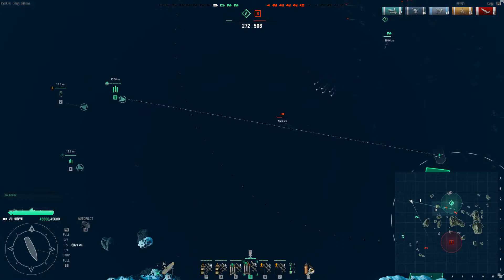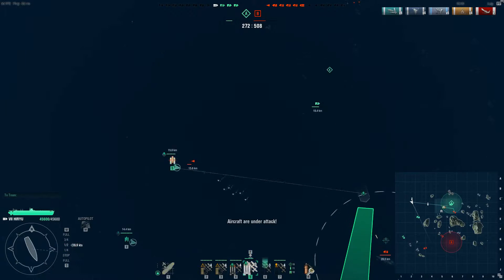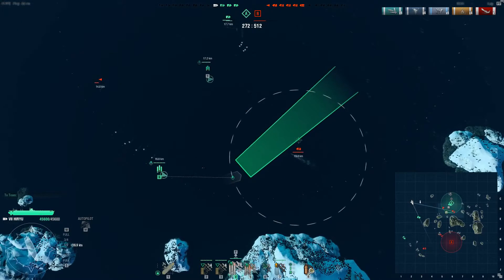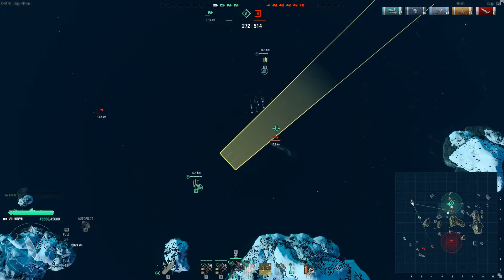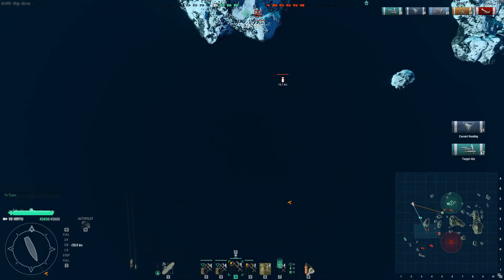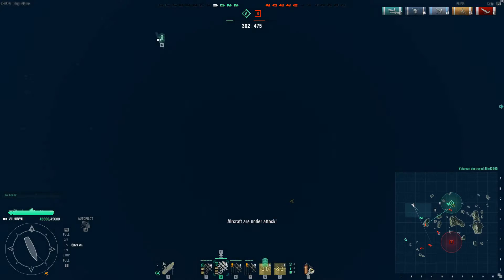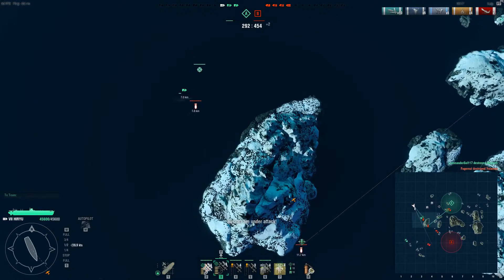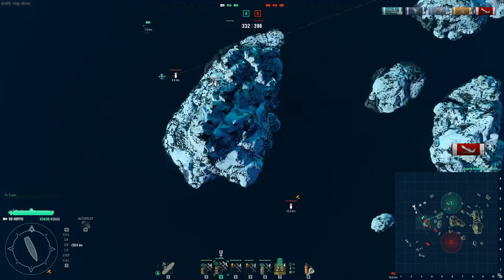Unfortunately, my allied cruisers defending the cap circle have all died. So we are well and truly losing this match — there's only four ships left on my team against six on the enemy team, and we're well behind on points. There is still one allied cruiser fighting up here, and it's launched its torpedoes at the battleship. Its torpedoes arrive slightly before mine, and it gets three, four hits. I only get four as well. We start flooding twice over. And oops — sunk that enemy battleship. Kill number two. Good old flooding damage.